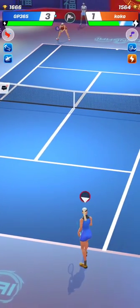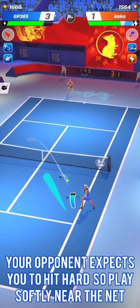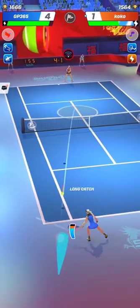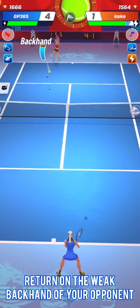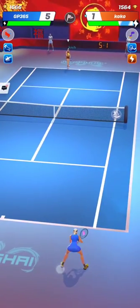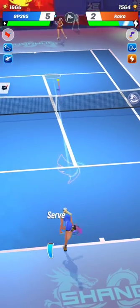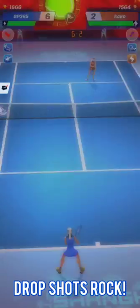Drop returns work very, very fine against those low agility players. Once you have returned, most of the job has been done — you have done 90% of the job. Sometimes the serve of your opponent is just too powerful and you can't do anything, but otherwise drop returns are very effective.